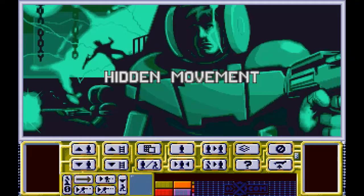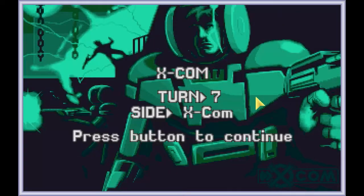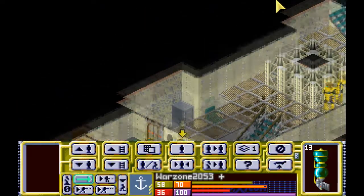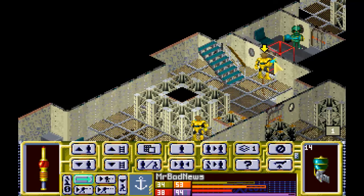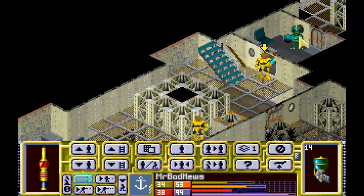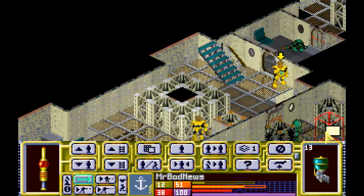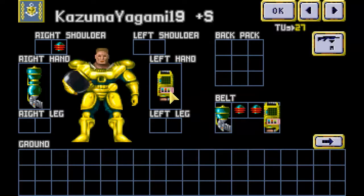Boom boom boom - another explosion, more MC attacks. Meridian is just really getting hammered this time. Aquatoid scumbag through the door - all right, that's this door. Mr. Bad News, why don't you take care of him? Nice work with the snapshot, I wasn't sure you were going to hit that. Another aquatoid scumbag through this door - Kazzy, would you take care of him? Thank you very much.